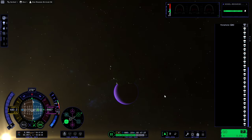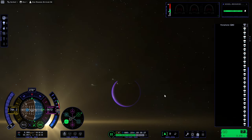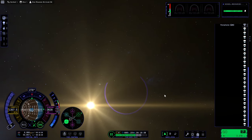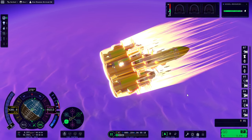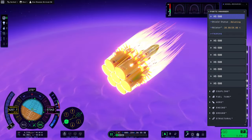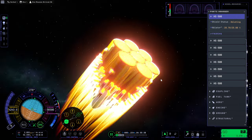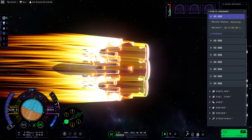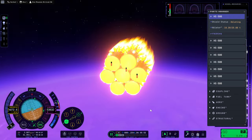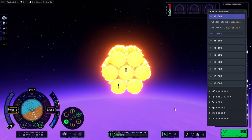We might need more boosters, but we'll see. We will get to that — that will require an actual launch to figure out. Okay, 65 kilometers. We're in the thick of it again. There's an overheating indicator on the heat shield — actually the coupler behind the heat shield, I think that is. And persistent overheating on the core tank. But we're getting to 53 kilometers here, with periapsis now at 52.